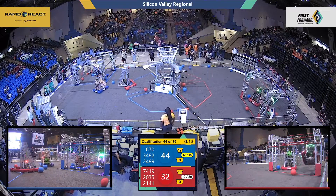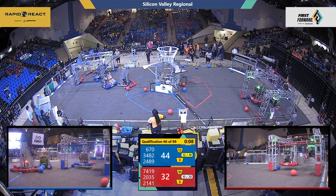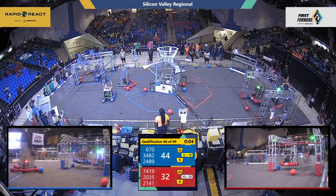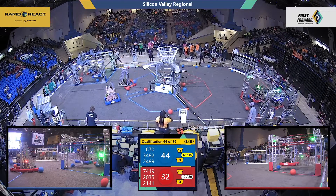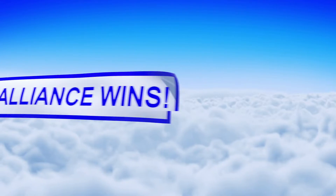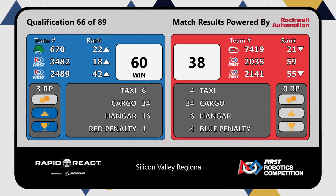74-19 of the Red Alliance has latched onto level two — they are in the air. They're latching onto level three. Blue Alliance is trying to catch up with Red Alliance, but Red Alliance is way ahead of them. They're going for the traversal rung. With four seconds left, will Red Alliance get on? Doesn't look quite like it, though. That is game. Red Alliance wins with a score of 60 to Blue Alliance's 38, with Blue Alliance getting an extra ranking point for a successful traversal.